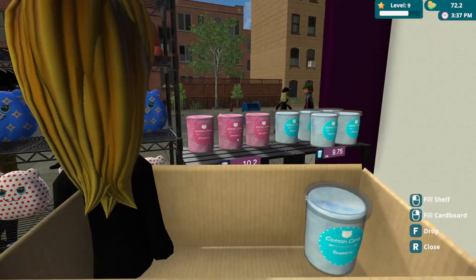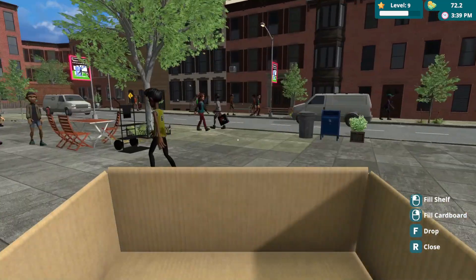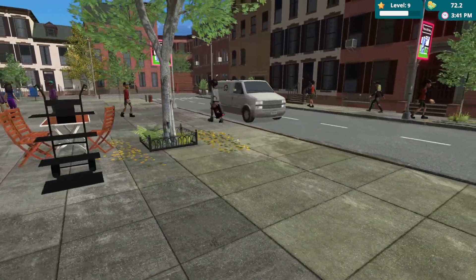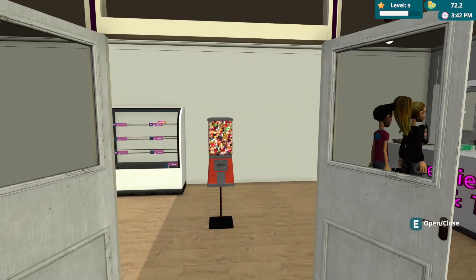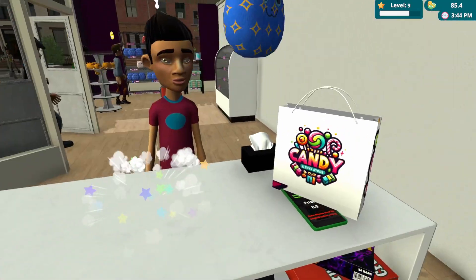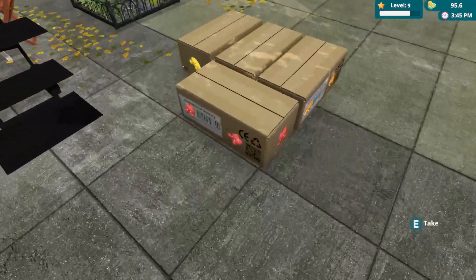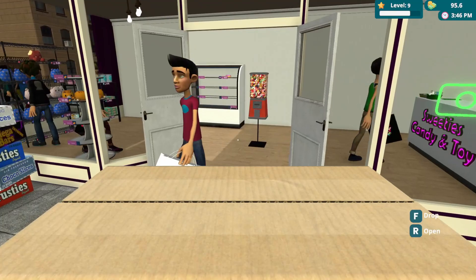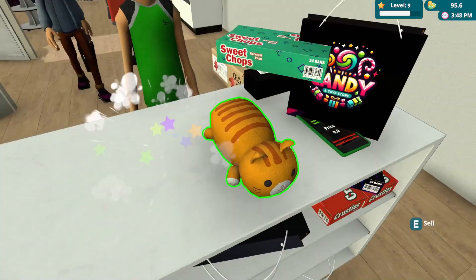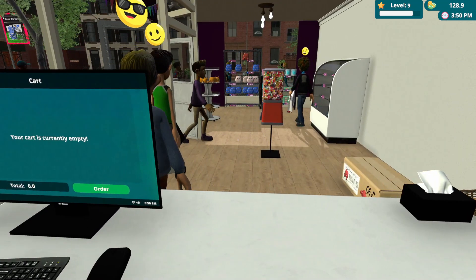We have this over here, let's put it here. Clear this box — we don't want boxes in our store because our store is too small, but it's a happy store. Let's put this over here — there we go sir. We are getting these teddy bears. I'm going to put this over here for now.